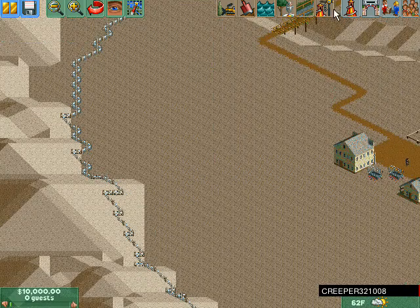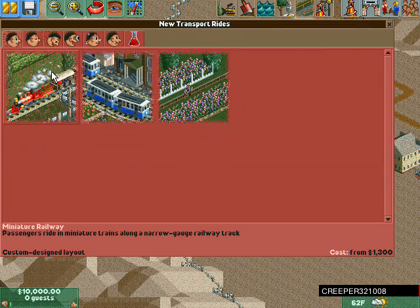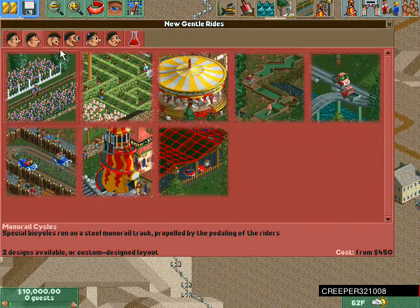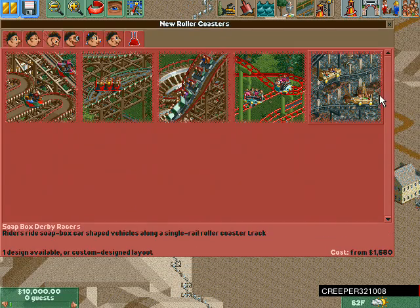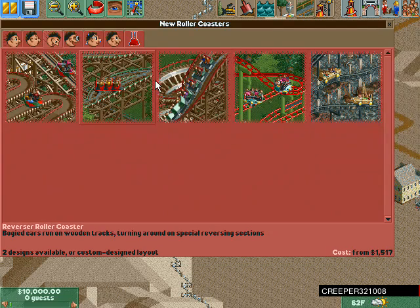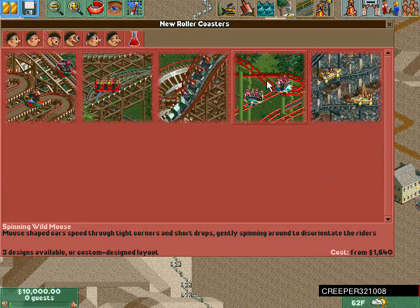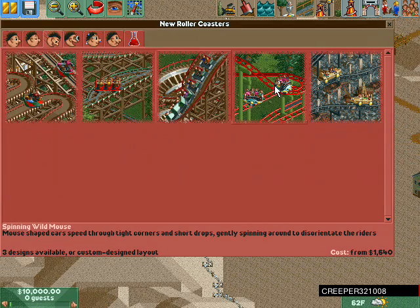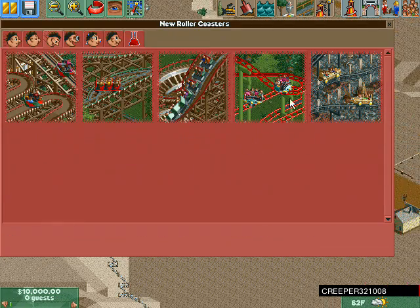Okay, those are the ride stats. I don't know what we should do — car ride, new rollercoasters: derby racers, spinning wild mouse, reverser, Virginia Reel... okay so we're able to choose from these rollercoasters.